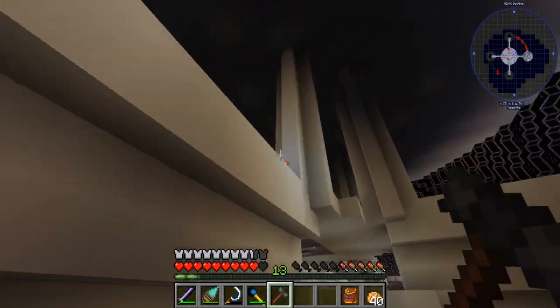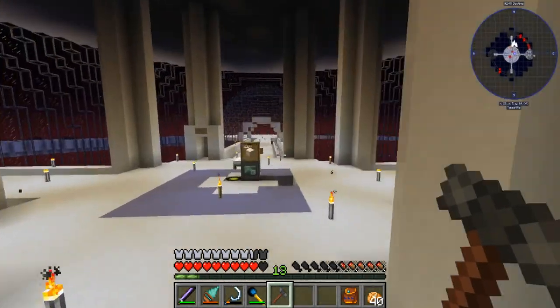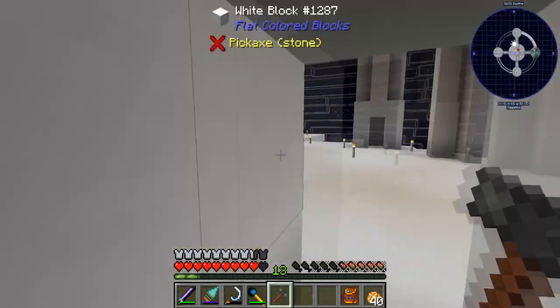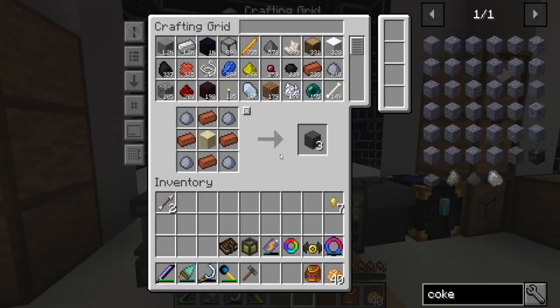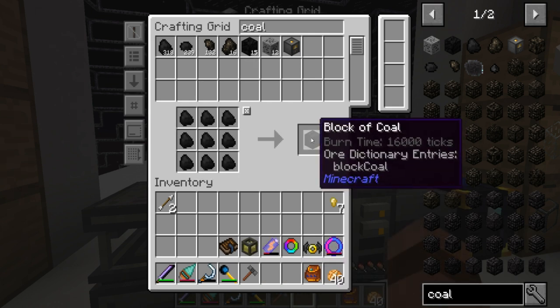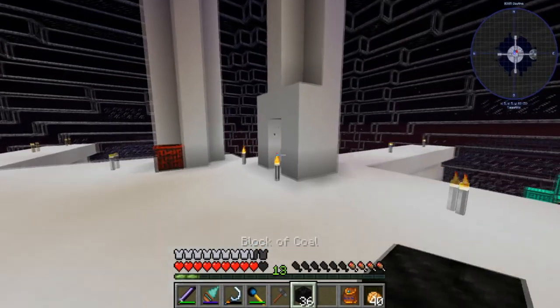This one I am sure is solid. Hit it with the hammer - nice, awesome! Good. Now I can make creosote. The way you make creosote is just by burning coal, I think, and that's something I have a lot of now thanks to my deep dark quarry. I'd rather burn coal blocks.